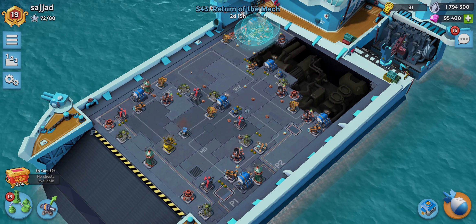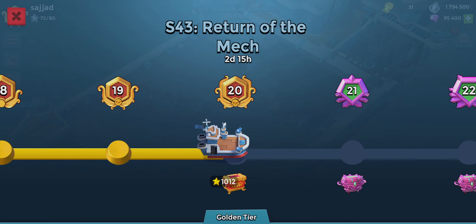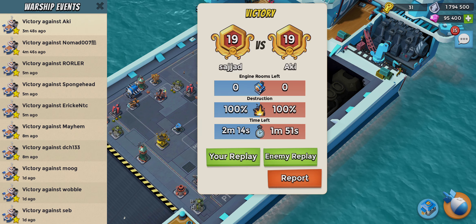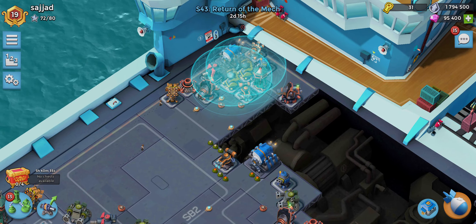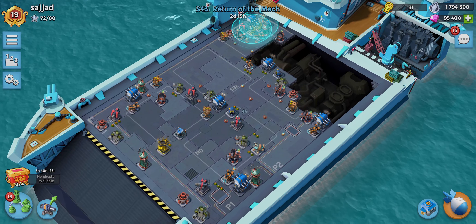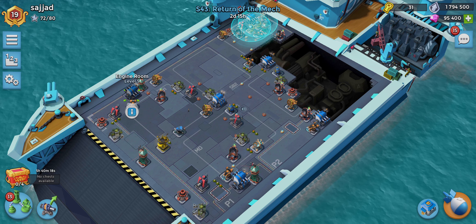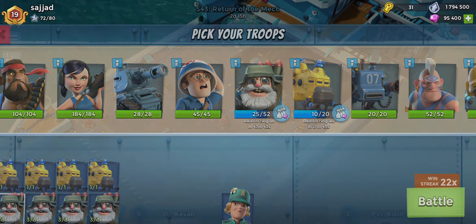Welcome back to another Boom Beach video. There are just over two days left and we've almost reached rank 20. More importantly, we're still on a massive 22x win streak. The key is the two sky shields, the shock launcher, and the critter launcher slowing the opponent down by 10-15 minutes. The circular base layout also helps because attackers have to hit both sides.